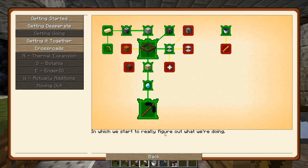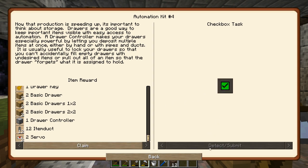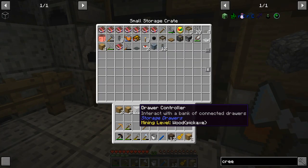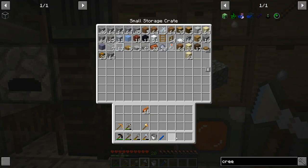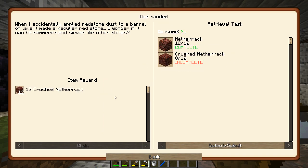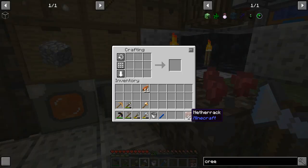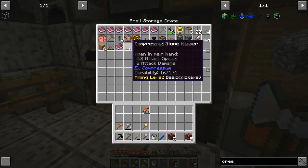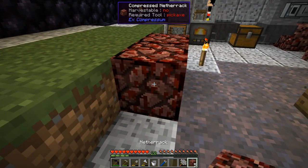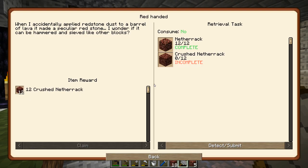That gives me 12 more soul sand. I also get an automation kit with all kinds of drawer stuff — I'll put that in my technology area. I think we could also make a blaze guy. Netherrack to crushed netherrack is pretty easy — I can probably hammer it out right now. Let me do boop boop just like that, then beat it with the compressed hammer. That's more than enough for crushed netherrack — done.